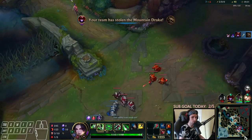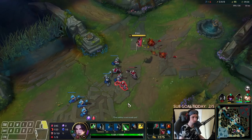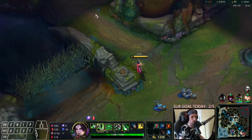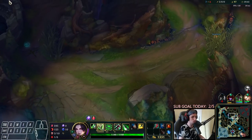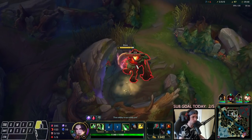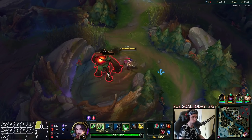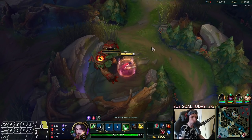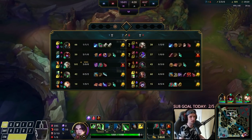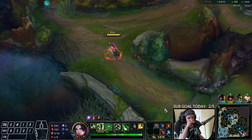We can kill Akali here — she's going to the Drake right now. The game is over. The game is won already. As long as I don't mess up right now, I cannot lose — I have too much pressure. I can do whatever I want to do: push, take Chem, push again, take red, push again, take Golem, push, roam. Doing it this way, I cannot lose the game. This game will 100% be a win for me. I just need to play clean on my part now.